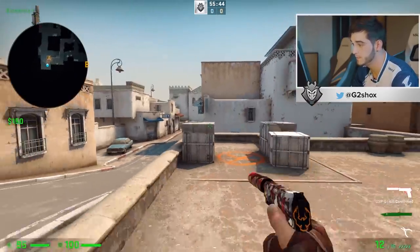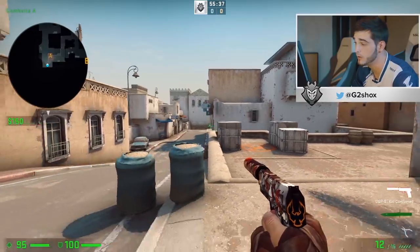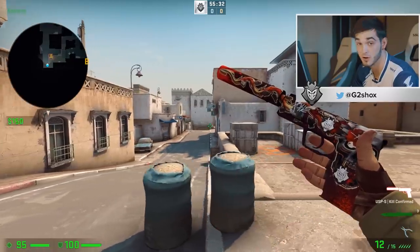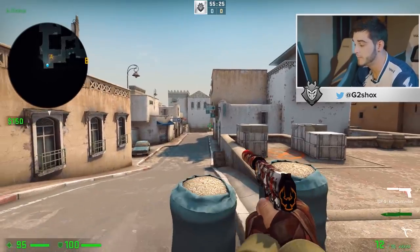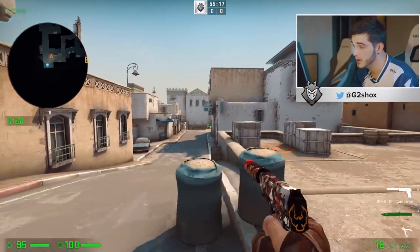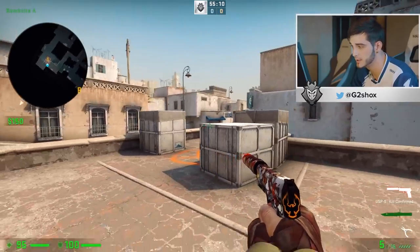My best advice is to try as much as possible to have long range when you are playing the CT pistol round, because you've got the advantage playing with a USP or P2000 versus a Glock. You can also play from the side. The main thing is that you're gonna take a lot of different angles once you shoot a bullet. For example, if they come long, I'm gonna try to hit two or three bullets, then go back, take another angle for two or three bullets, then take the next one.